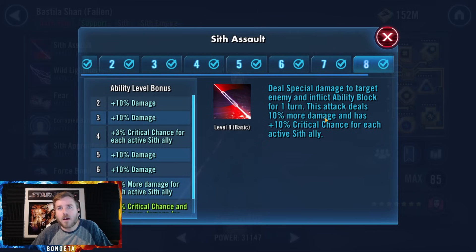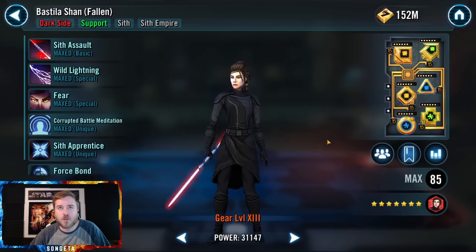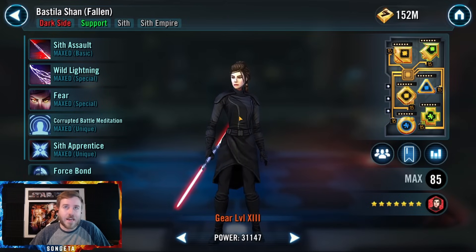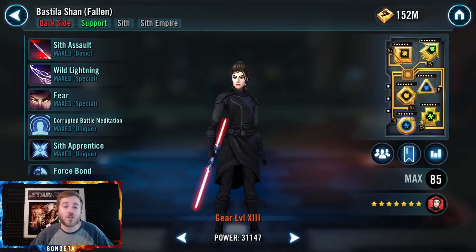I like to open with fear most of the time, wait to use Wild Lightning until there's shock, otherwise use the basic. Her basic is pretty good — ability block, 10% more damage, and 10% crit chance for each active Sith ally, so it hits pretty hard. She has good offense as well. Amazing kit — she works super well with Darth Revan. That's why I don't like to break them up in 3v3, even on an almost 12 million account in Kyber 1. She loses so much when not under Darth Revan's leadership.